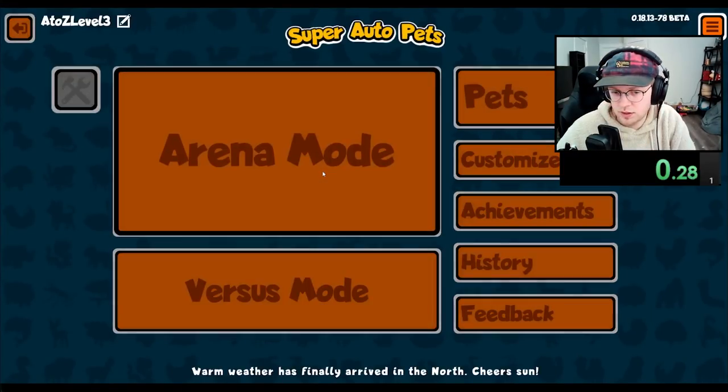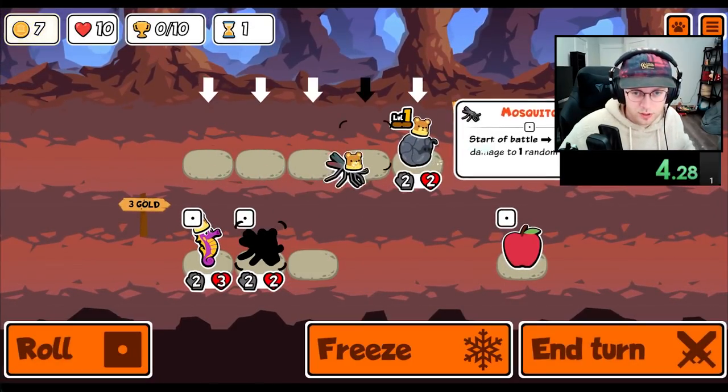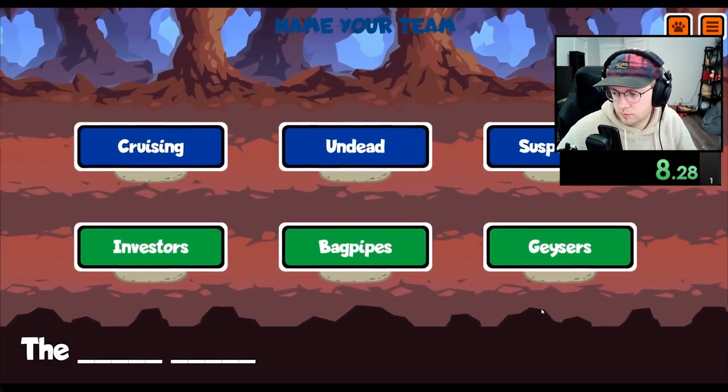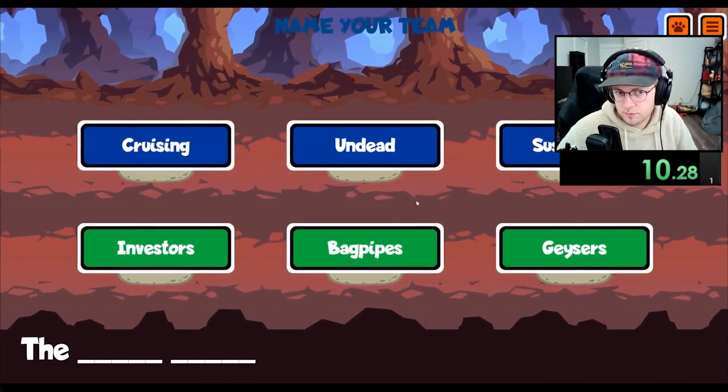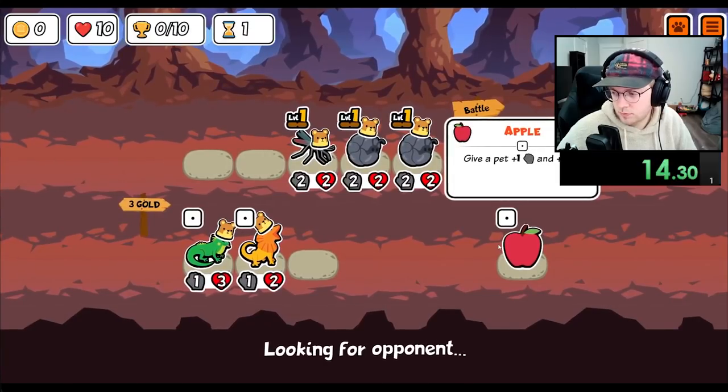Hey everybody, I'm unlocking every sticker and badge of Super Auto Pets in order from A to Z. Today we're going for the Hammershark, which is a tier 6 unit that at the beginning of each turn will give you gold if you have a level 3 pet on your team. The Hammershark is insanely strong at giving you a ton of gold, but since it's going to be the only pet I am getting to level 3, it's going to be a bit tricky.